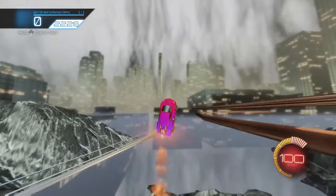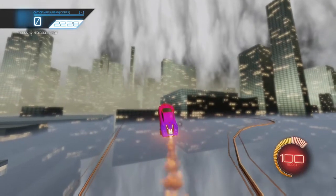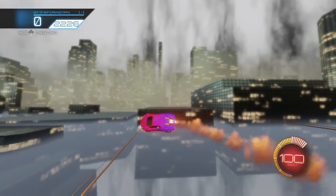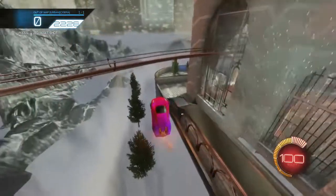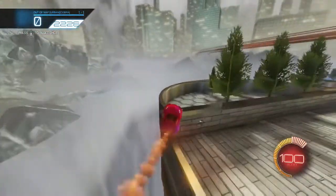Here we are on another map, and this one actually looks really cool. It's got a city in the background and it's got like railways. And if you want, you can actually go above the buildings and see everything. You can just go around the actual stadium — it's just so cool.